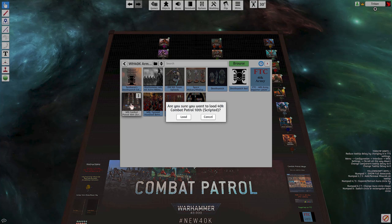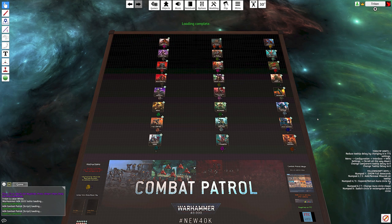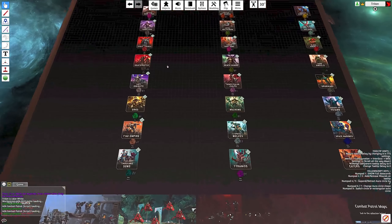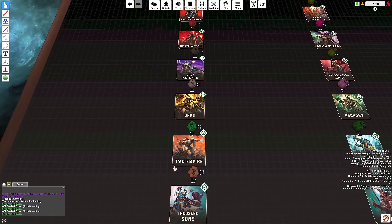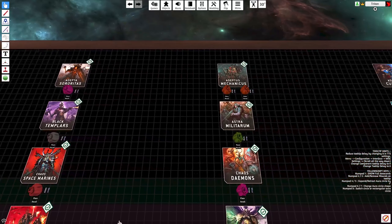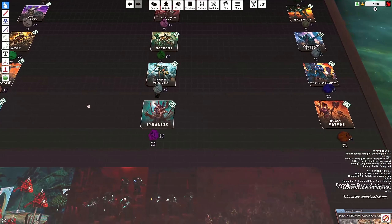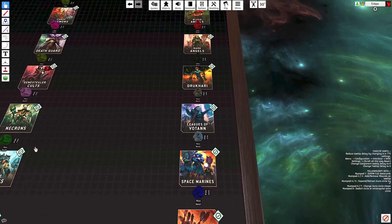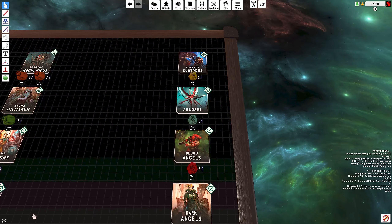All you have to do is subscribe to it and it's already loaded and ready to use — even the stat cards are there. If you want to create your own army, you will need the Force Org mod, which is a collection of miniatures made by various different people for each of the factions. The last thing you need is the Warhammer table itself.